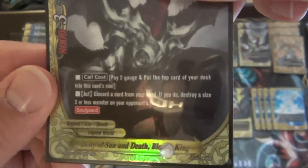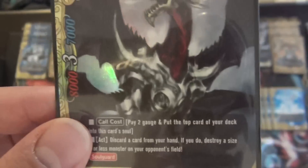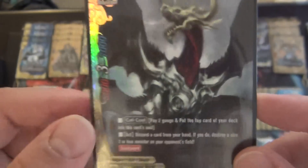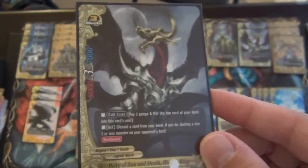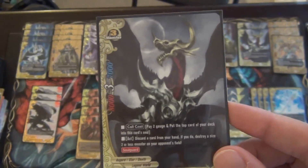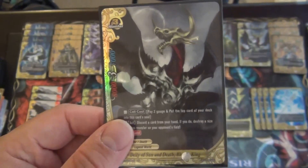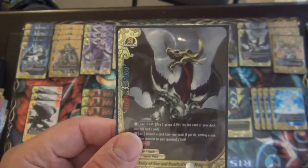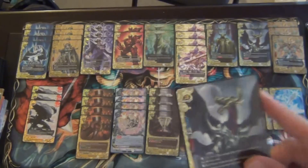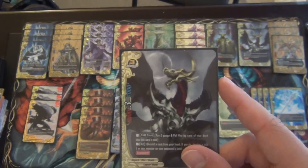Next is a new card from the set: Deity of Sun and Death, Bloody King. He is an 8/3/7, size 3. Call cost: pay 2 gauge and put the top card of your deck into this card's soul. Act: discard a card from your hand — which is the main focus of Asgard — to destroy a size 2 or less monster on your opponent's field. This card has soul guard. Honestly, he's more underwhelming than I hoped. If he had Penetrate or Double Attack, this card would be amazing — but he doesn't. He still works very well for forcing out the Iowa Dolls and Ice Blade Jokers into getting into play.